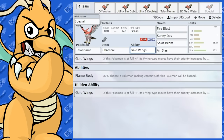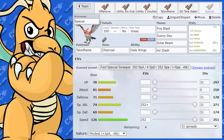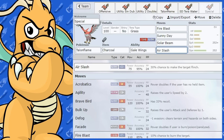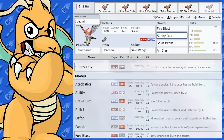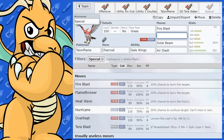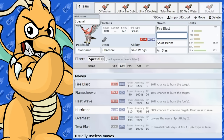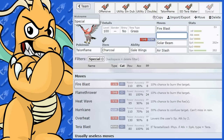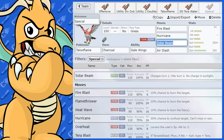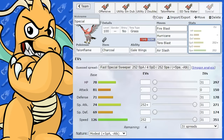You could also make this a Gale Wings Air Slash flinching set, keeping the opponent flinching with priority Air Slash at full HP. If you swap out Sunny Day and you're running Torkoal, Hurricane becomes an option — it's more powerful than Air Slash but not ideal in sun. If you run Hurricane instead, you'd probably replace Air Slash with Tera Blast Grass so you still have that coverage, and then Hurricane becomes a more powerful Flying move.